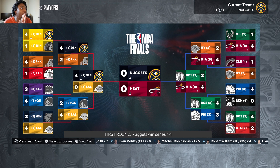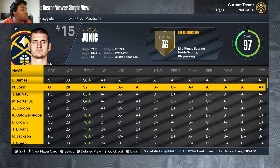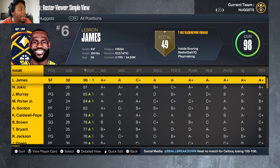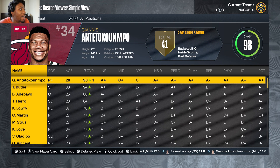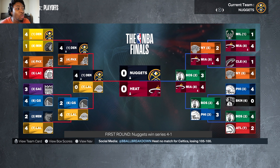What's up guys, today I'm giving the Denver Nuggets and the Miami Heat the best player from their conference, and we're gonna live simulate the NBA Finals with said player on that roster. For the Denver Nuggets we gave them LeBron James, and for the Miami Heat they have Giannis. This is really just the best player from the teams they beat on their path to the NBA Finals.